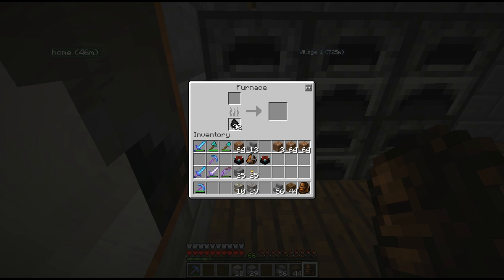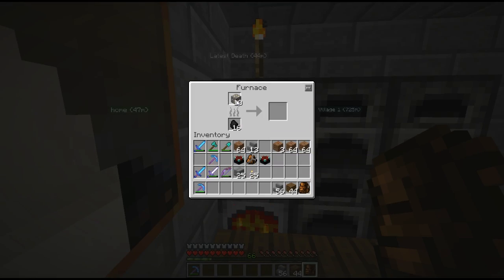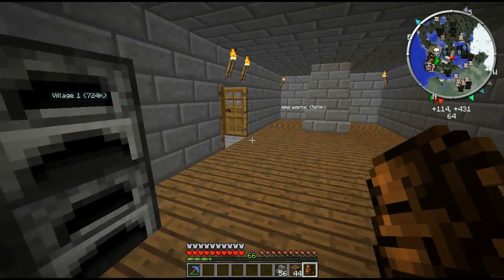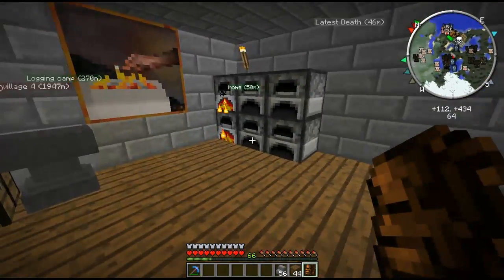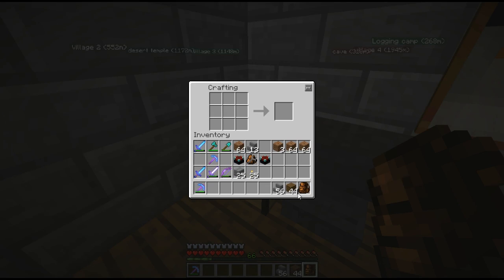Okay, let's see now. I want like half of it in there. Let's put the gold in here — there we go, those are burning. Right, chests — yes, I can make them with these. Let's make a lot of them.